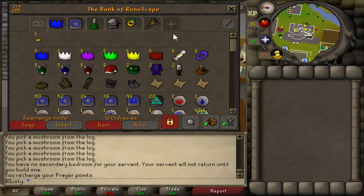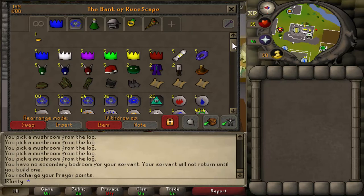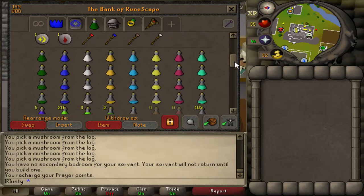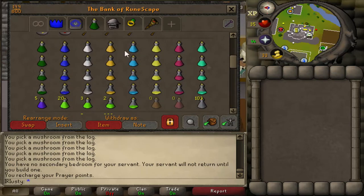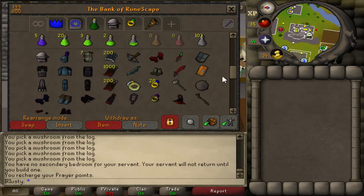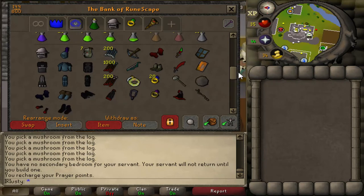I've seen a lot of videos where they go from 1 to 10 mil in a day with the whole bank zeroed, but I'm not going to go that extreme. I still have what I have on my bank. I did sell all my runes and prayer potions, just to give it a challenge and see how long it will actually take to rebuild a bank from 1 GP to 100 mil.